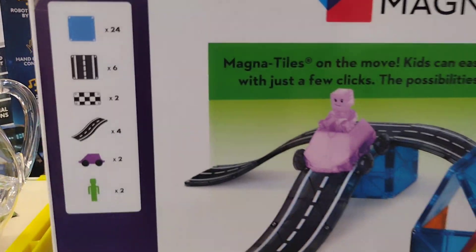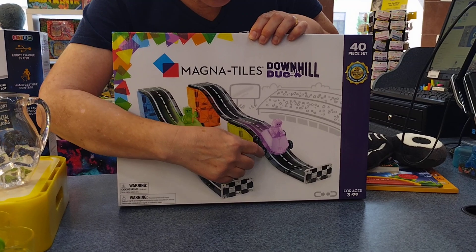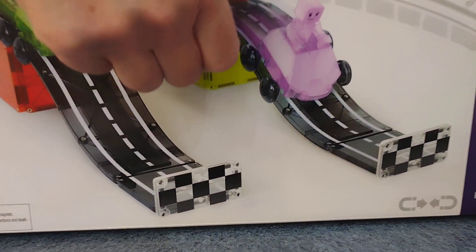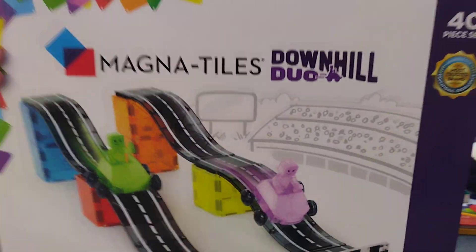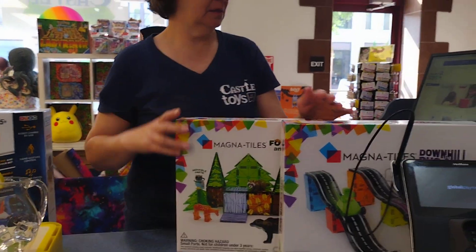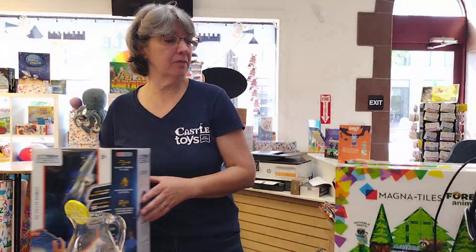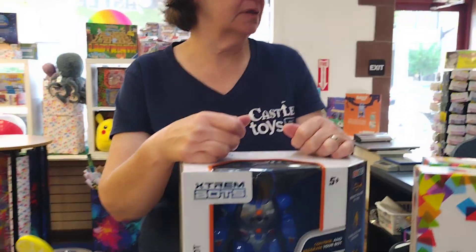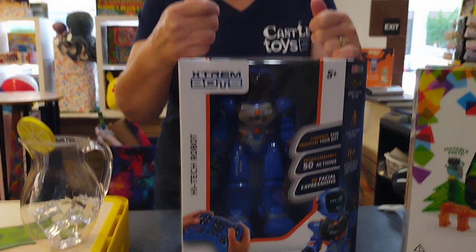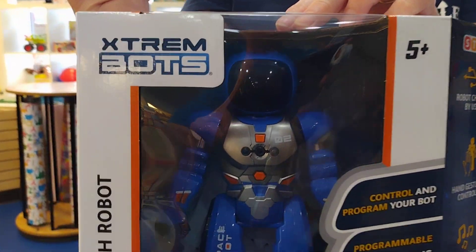The wheels actually don't go on the track — they go on the outside of the track. So they stay on the track, which is pretty interesting. You can do a bunch of different things with the building too, like different kinds of tracks and different ways to go. And of course it's compatible with all the other Magnum Tiles sets you have, so you can build bigger sets around the ramp and all kinds of things.